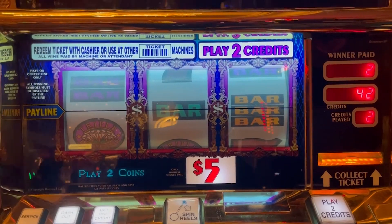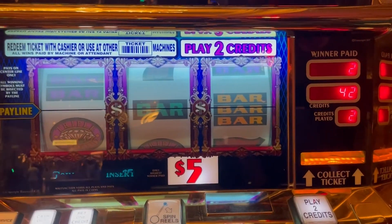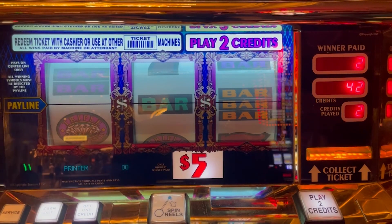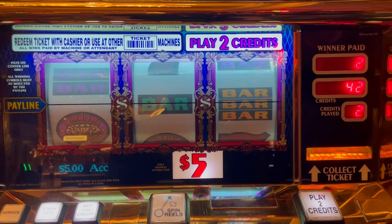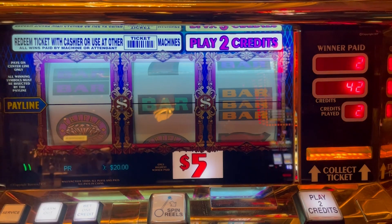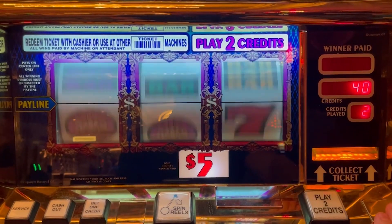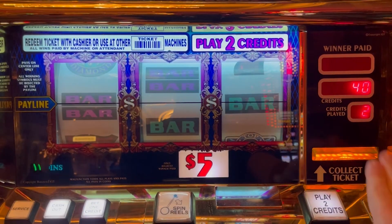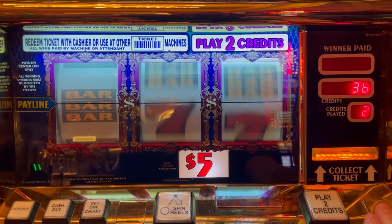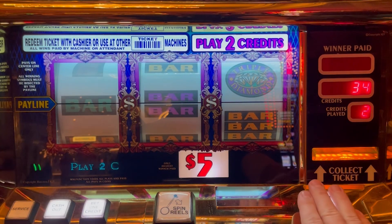Hey guys, let's go hand pay here. Top dollar at the Bellagio, two credit, five dollar credit, ten dollars a whack. We got $210 in the machine and we are obviously looking for that top dollar. It looks like our card is not in — one sec. Okay, now it's green. We like green. Here we go, wish us luck, let's hold for a hand pay. Let's see what we can do. Oh, that second reel stop, real fast — no pun intended. We're going to try soft tapping that button and see if we can get it.